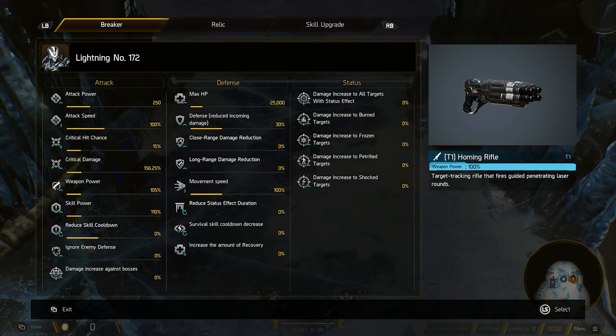Next up we've got ignore enemy defense. If you can manage to chuck anything into this — I would show you the relic but it hasn't unlocked on my one yet — anytime you're doing damage, you're going to be doing a little bit more incremental damage because they've got slightly less defenses. There are some vault breakers that do this as standard on some of their skill upgrades. Probably the most notable is Shuri with her ice effect — she can knock defense down 100% straight away. This can definitely help get your damage up, though I tend to put more into attack power and crit damage.